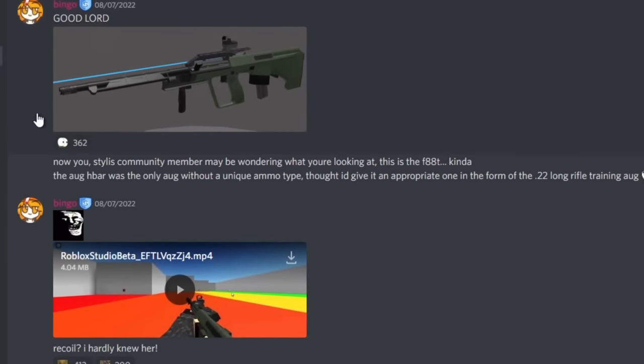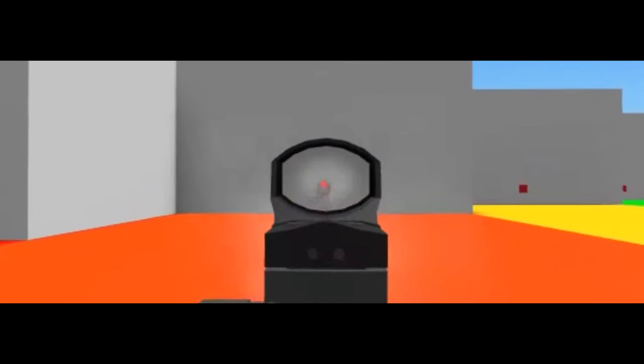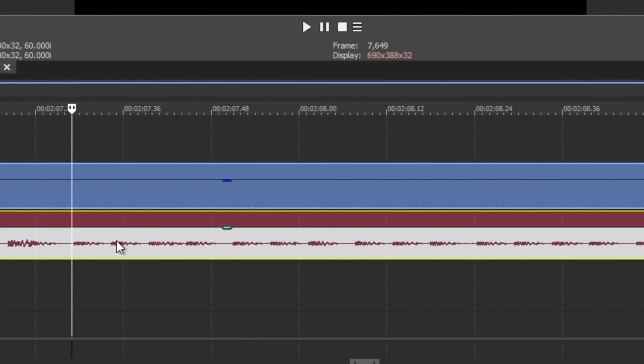But look at what they've leaked so far. They're gonna have a .22 conversion for the AUG H-Bar, and I mean, it's literally just a laser pointer that goes boom. Unfortunately there aren't any stats available that I've been able to find, but it is a very tiny magazine which, after counting, seems to hold 19 or 20 rounds.